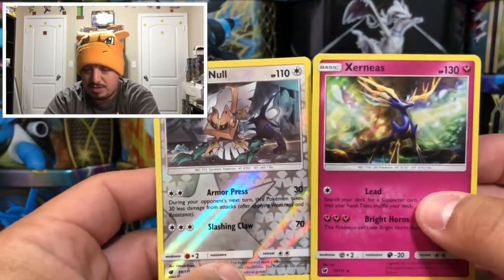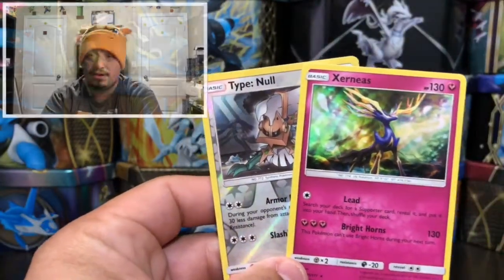Here are our two pulls for today: a Type Null reverse holo rare and a Zoroark rare holographic card. Alright guys, I really hope you enjoyed today's video. Don't forget to leave a thumbs up, subscribe, and hit that bell for me. I'll catch you guys in tomorrow's video — thank you for watching, and you guys have a great day!